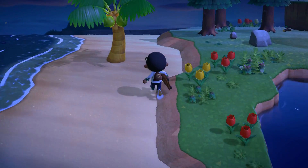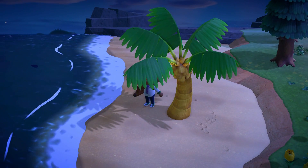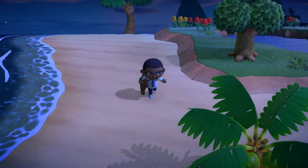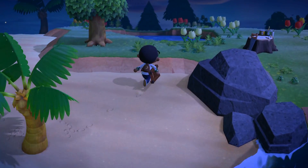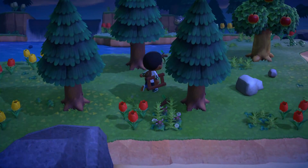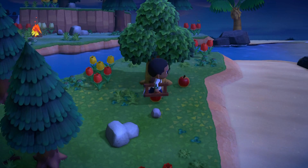I don't know if I need to mention why I want Apollo, but I've never really played a proper Animal Crossing game before. The only one I played was Pocket Camp, and he was the first villager I chose. He was pretty cool, so I just want him on my island.